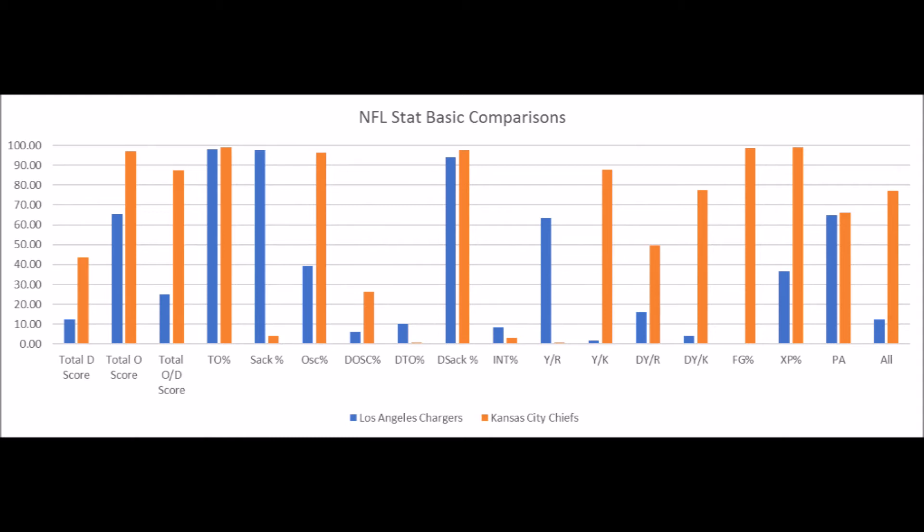When you look at field goal percentage, the Chiefs are pretty decent in terms of that, although most teams are pretty decent. The Chargers are just not really registering on field goal percentage — they've had issues with field goals this year. Extra points also favor the Chiefs, and the Chargers have had issues with extra point percentage this year as well. Punting average is pretty much the same. So special teams goes to the Chiefs across the board.